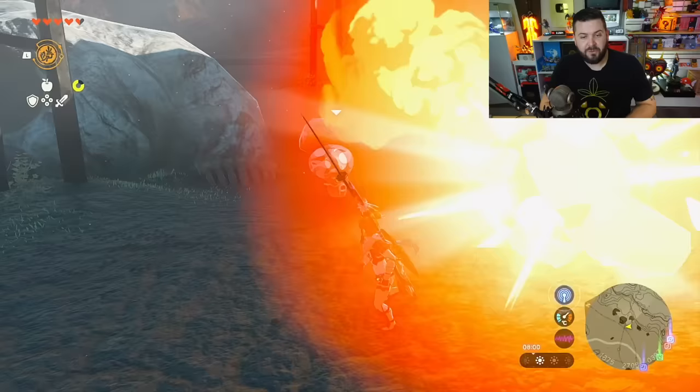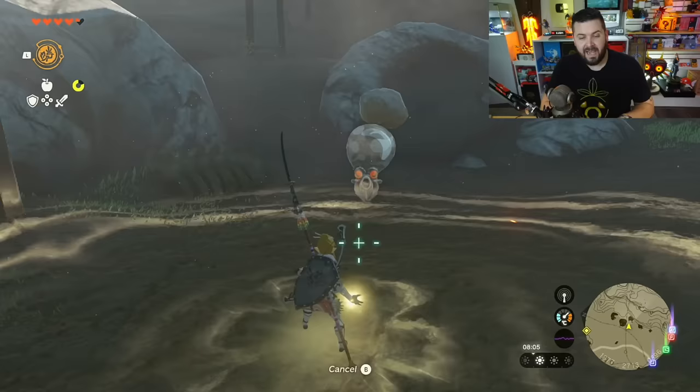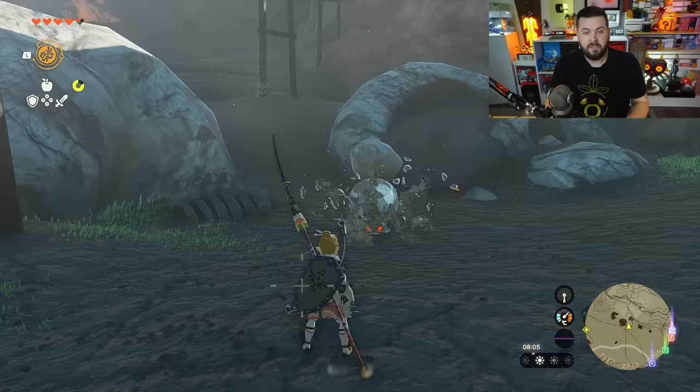Tears of the Kingdom took a previously underutilized mechanic and made it amazing. Remember the Rock Octorok? In Breath of the Wild, all it was good for was sucking in rusty weapons and spitting out non-rusty versions. That ability has been changed — now any weapon he sucks in will have its durability completely repaired, and he'll randomize the modifier on the weapon or shield.